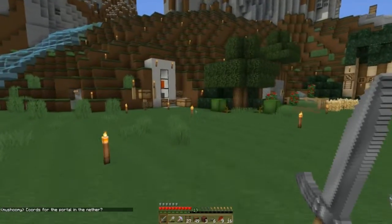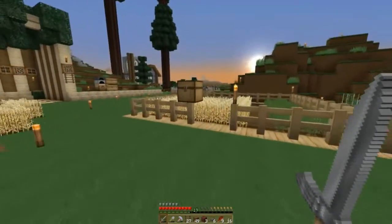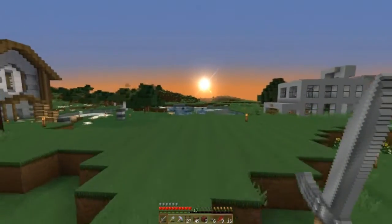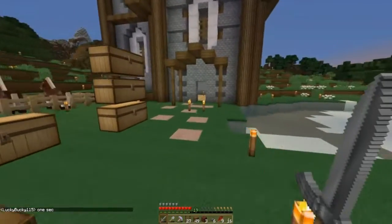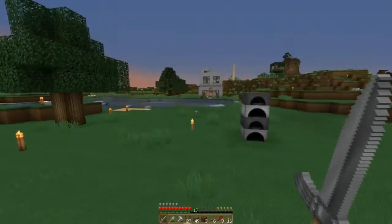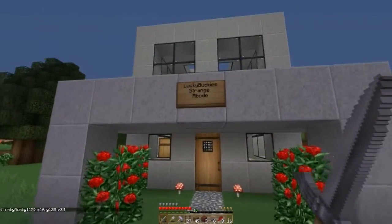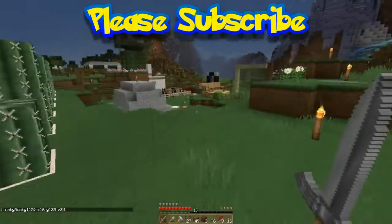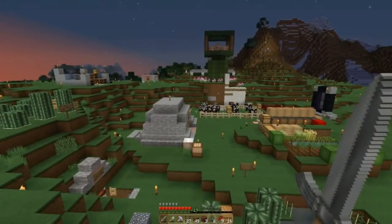Over here we have a chicken farm and we have the gardens and stuff. People are already building houses - jeez, I thought I was way ahead but now I'm like way behind. Look at this house, this is a nice one. I don't see any signs - they're supposed to put signs stating who builds what. Here's another little house - this is Lucky Bucky's. I'm gonna go ahead and end this episode and hopefully in a few days we'll start it up, maybe have a guest on here. Until next time, catch you later.